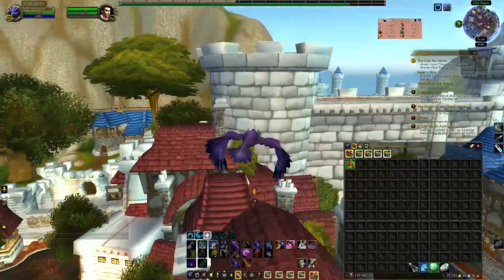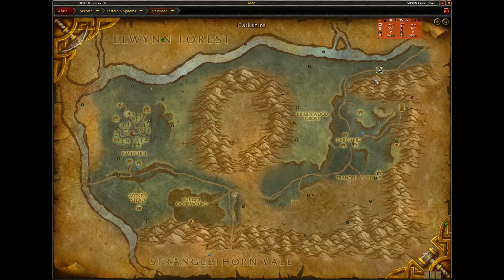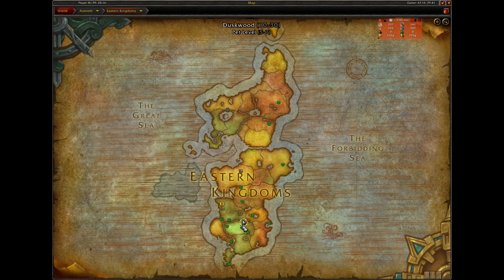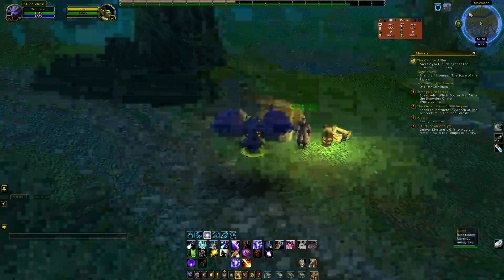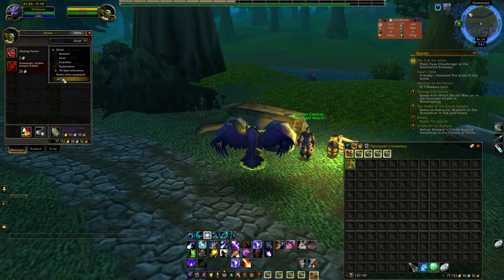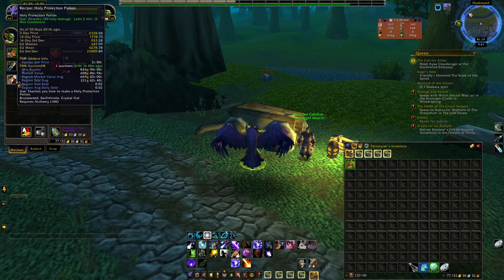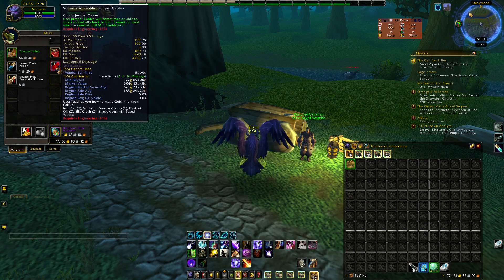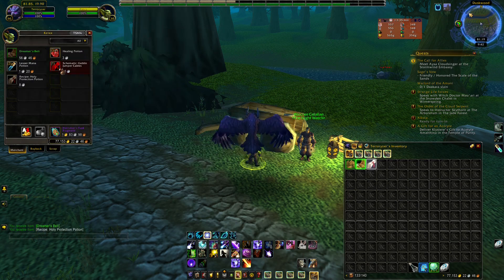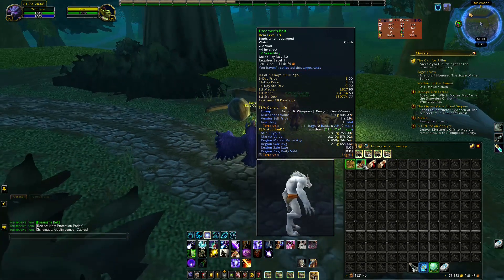The next vendor is here in Duskwood, as you can see on the map. He's selling some recipes and a belt - the Dreamer's Belt, Recipe: Holy Protection Potion, and Goblin Jumper Cables. Buy all of this and that's it for this vendor.